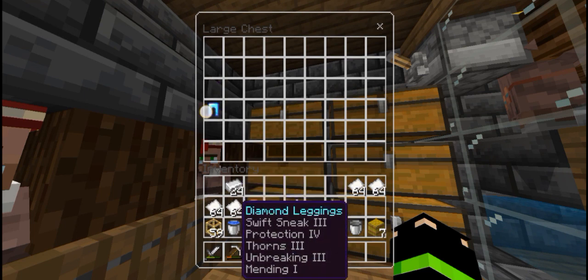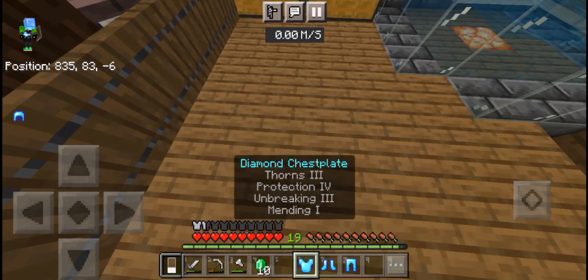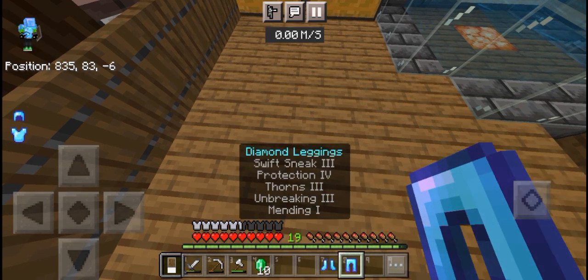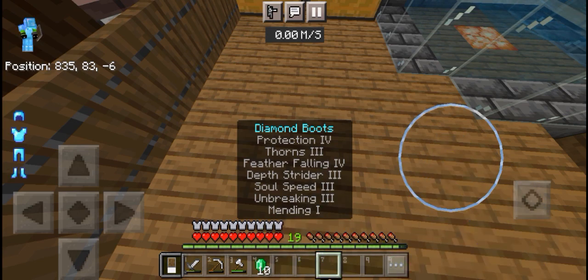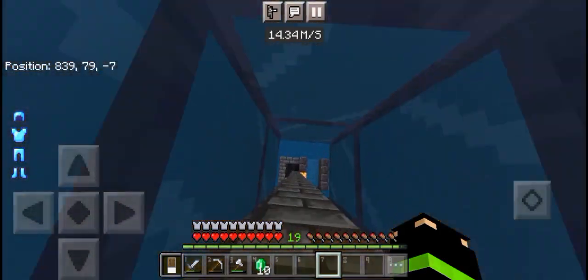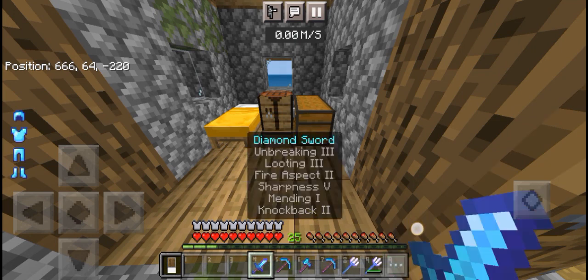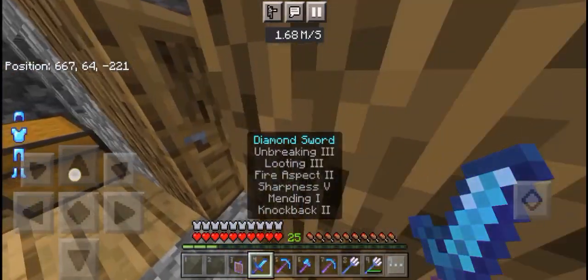So many enchanted items! We need the helmet, chest plate, leggings, and boots. Let's go — we've fully enchanted the armor. I'm also done enchanting the tools: the sword, the pickaxe, and the shield.